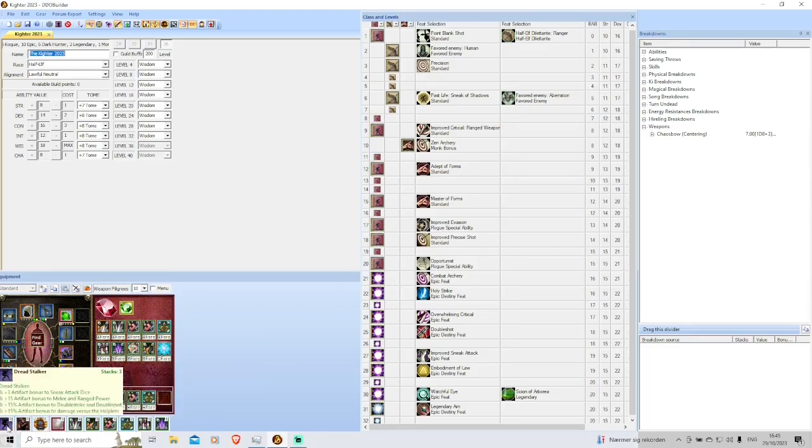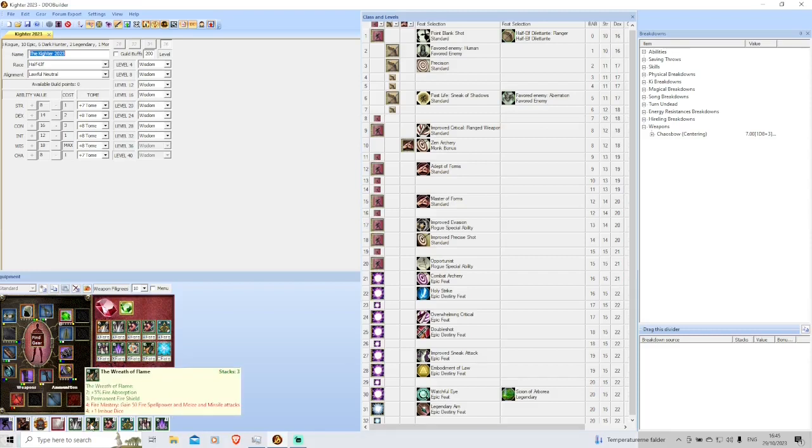You can see I'm wearing a three-piece Dread Stalker set, a five-piece Isle of Dread Profane set, Vulcour's Might two-piece, and an augment set of your choice — I chose Wisdom, but it could also be MRR cap for defense or armor piercing for offense. For filigrees I have Spines of the Manticore with the raid filigrees, Wreath of Flame again with the raid filigrees — so this is basically free Crack Shot — Negotiator three-piece for the ranged power, and Wild Hunter two-piece again for ranged power. My filigrees are stacked up with ranged power and one imbue dice. I will show you later in the video my sentient weapon.